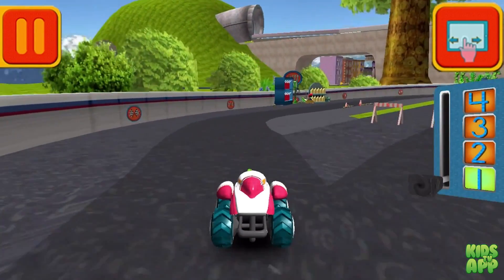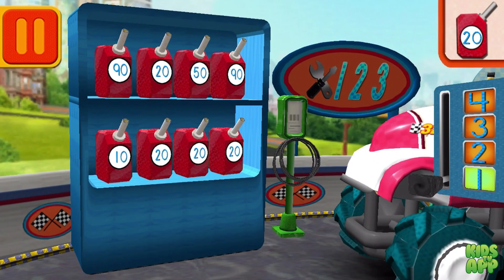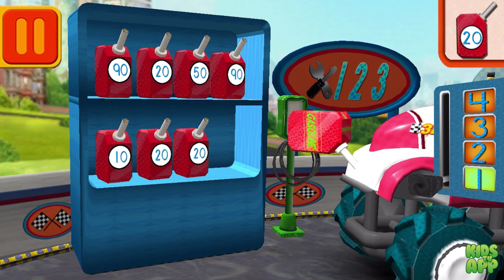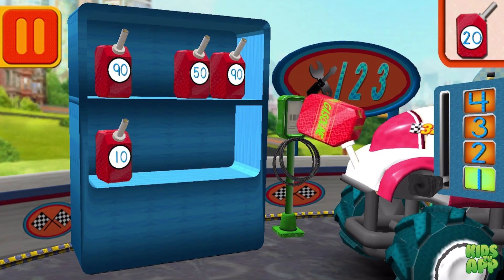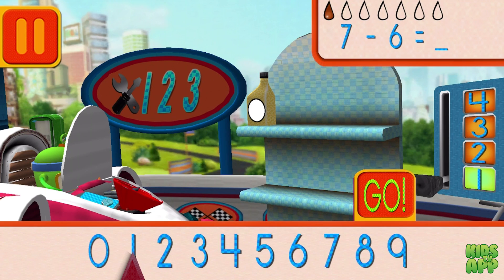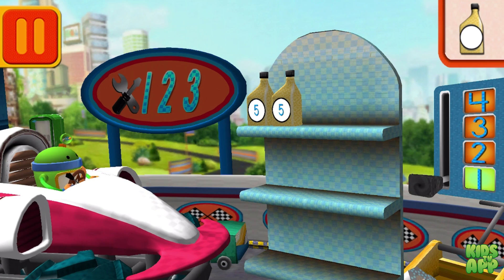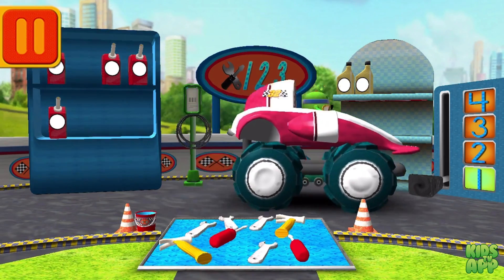Great racing, UmiFriend! Time for a pit stop — this is where we take care of our car so we can get back to the track. We need gas cans with the number 20. Find the cans with the number 20 and drag them to your car. We had seven cans of oil and used six — how many cans of oil do we have left? Drag the arrow to the total number of cans and press go. Each can has five units of oil — let's count them by fives. Five, ten. Back to the track!